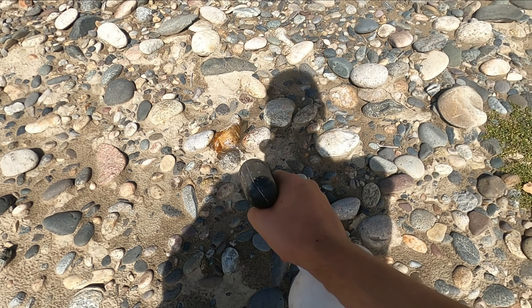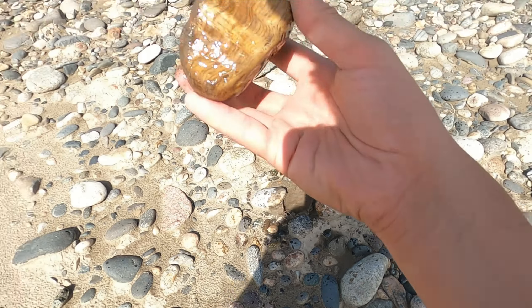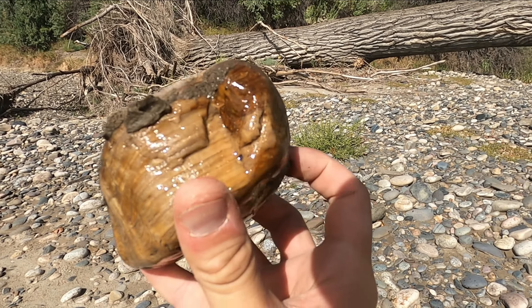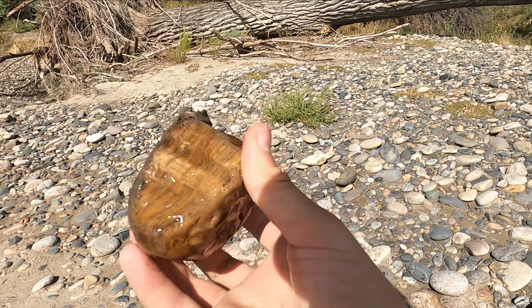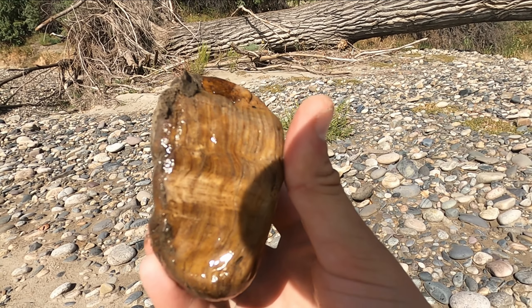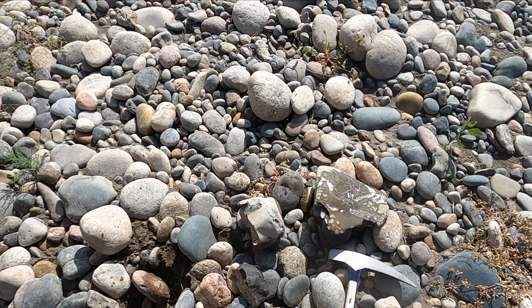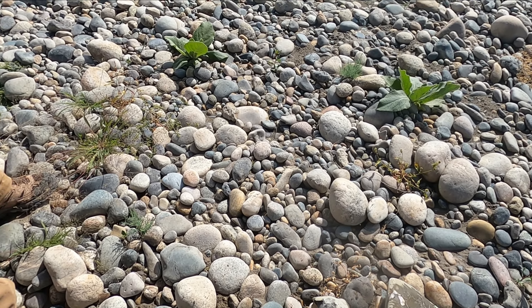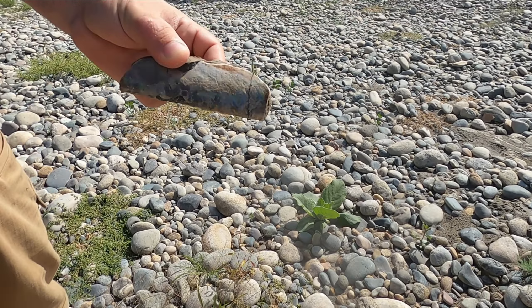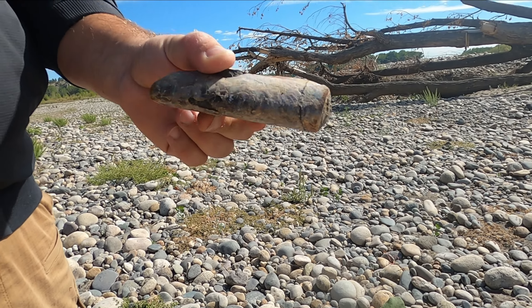I think that's going to be a keeper piece of wood. Look at the grain on that. That is super agateized. I see some chalcedony bands inside of the grain. I just saw a super weathered baculite poking out, so I figured I'll give it a whack or two, see if I can get it to pop out. And it did pop out. And it's freaking beautiful.